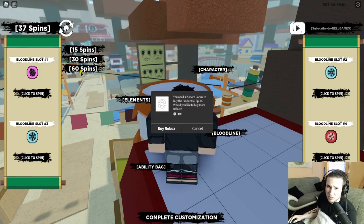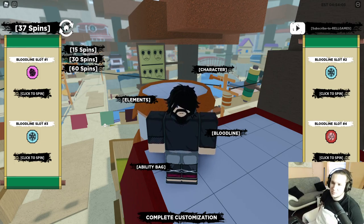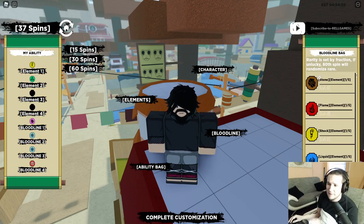I don't recommend buying spins with Robux because they're really not worth it — they're very expensive and I see people burning their Robux trying to get a crazy bloodline. Instead, just collect free spin codes. In about a month you can easily stack 300 to 400 spins, and recently they released a code for a hundred spins. Just look them up and you should be good to go.